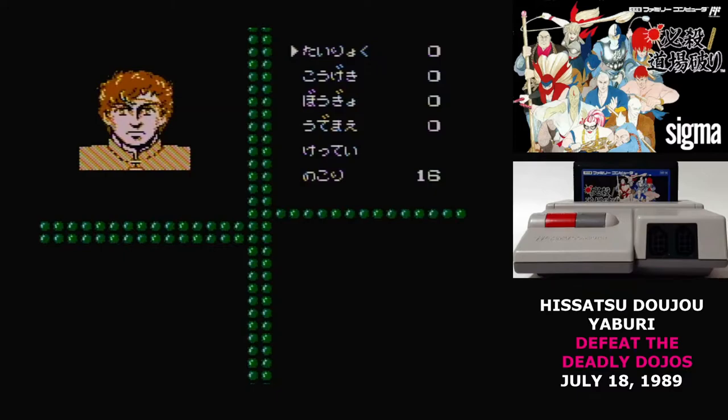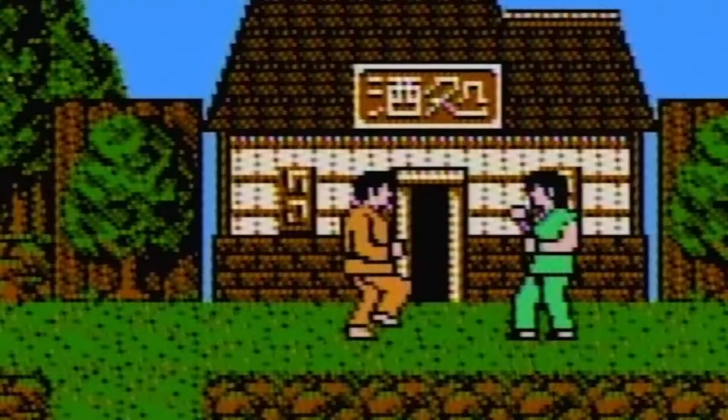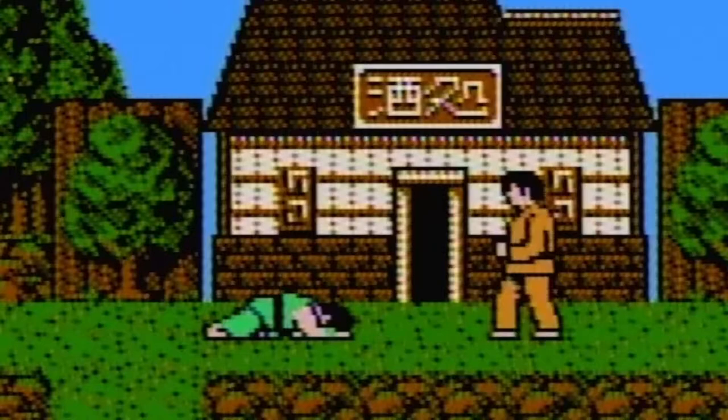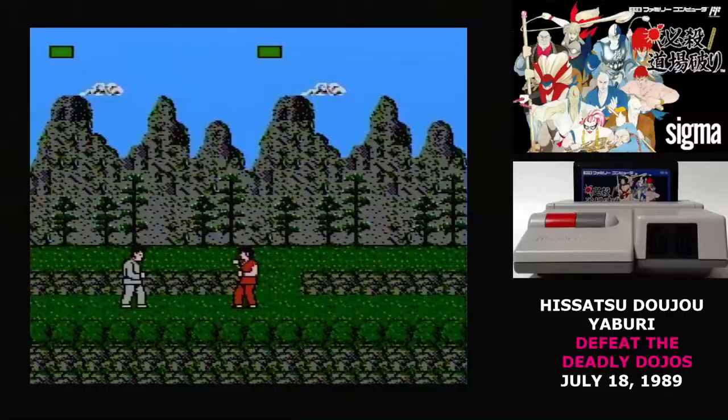Next, you have to divide up 16 points between four stats: Health, Attack, Defense, and Skill. Skill is the only one that isn't immediately clear. When a blow connects in the action sequences, a skill check is performed to determine if it does damage. So if you have high skill, your attacks will land more often and your opponents won't affect you as often. For that reason, I think skill and health are actually the most important stats — I wouldn't totally neglect attack and defense, they're just going to be less important.